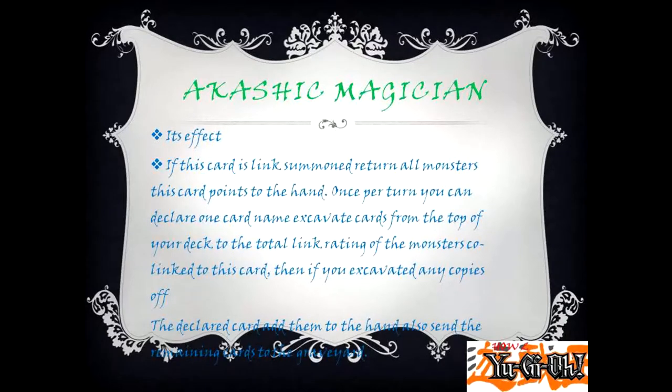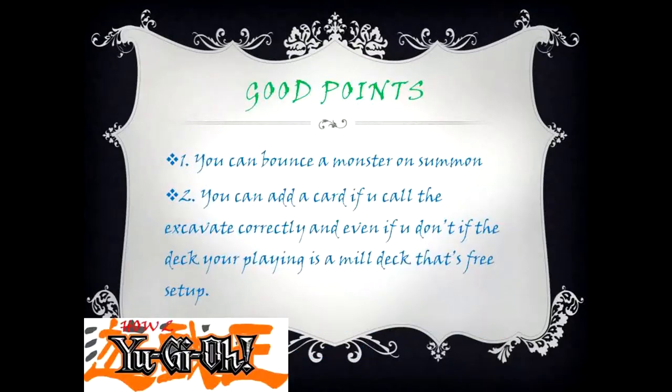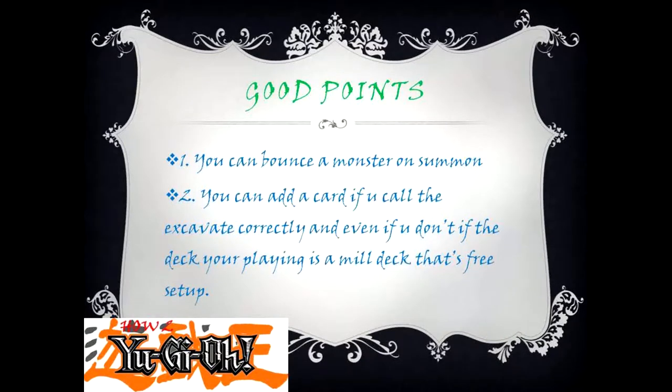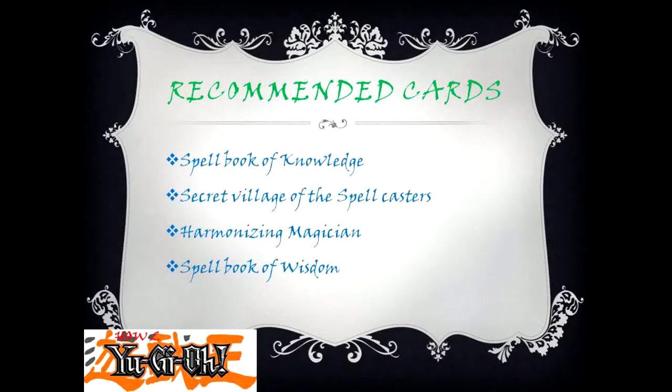Akashic Magician's effect: if this card is link summoned, return all monsters this card points to to the hand. Once per turn, if you declare one card name, excavate from the top of your deck up to the total link rating of the monsters — if you excavated any copies of the declared card, add them to the hand; send the remaining cards to the graveyard. Good points: 1) you can bounce a monster on summon; 2) you can add a card if you call the excavate correctly, and even if you don't, if you're playing a mill deck that's a free setup. Bad point: can't deal with monsters that have targeting protection.